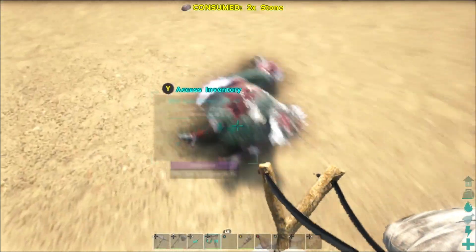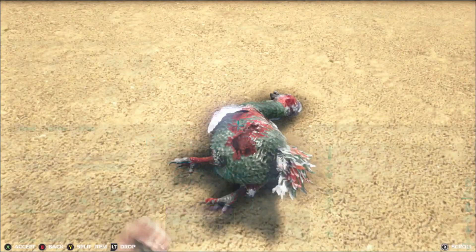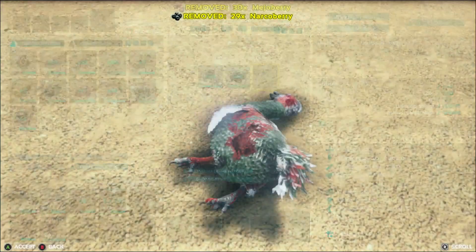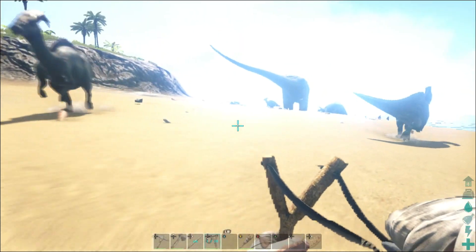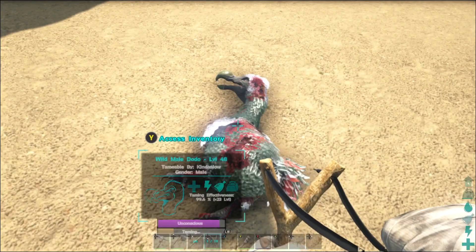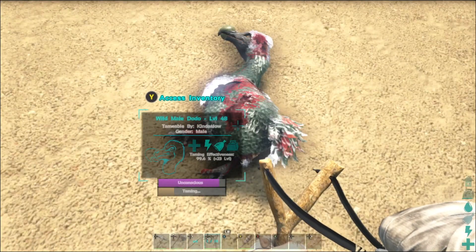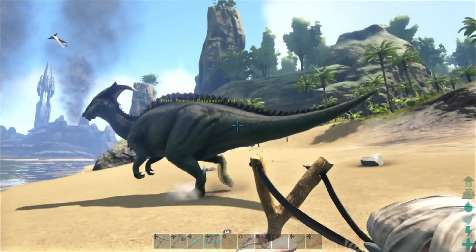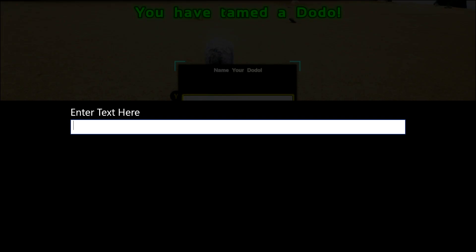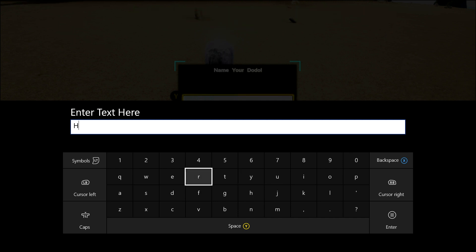I don't even feel it. Then I need to put in those berries and some narcotics. I still haven't turned down the taming speed, so this should be pretty fast — and yes, as you can see, no problem. And he's up! So just to make it easy, I'll call this guy Mr. Dodo.